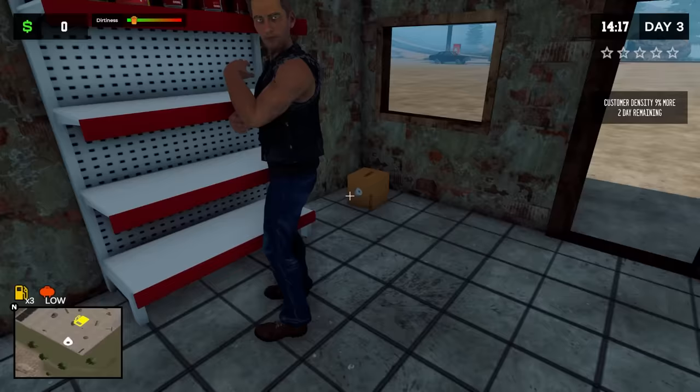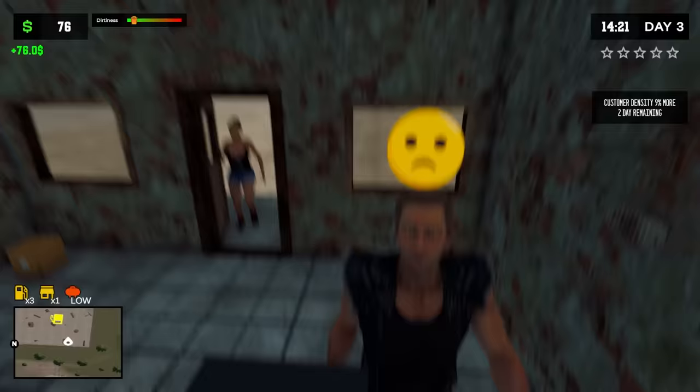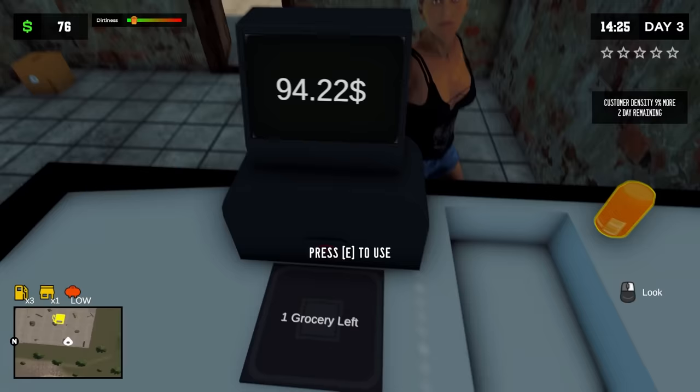We're really gonna have to hire somebody this episode — I can't handle all the duties of the gas station. Speaking of duty, there's toilet paper down there. I need to figure out a way to install it in my bathroom. All my bad reviews are people can't wipe their butts when they come here, which is hilarious. I basically have an outhouse.